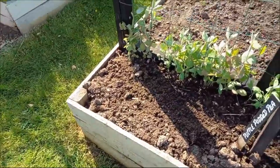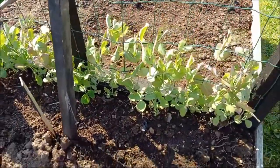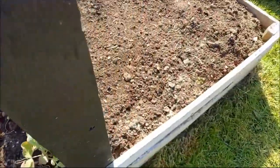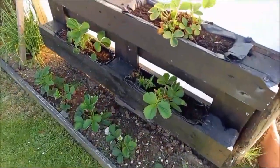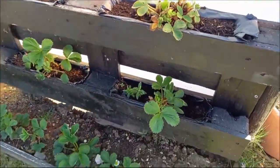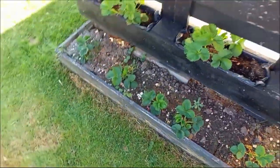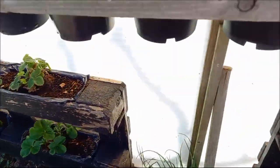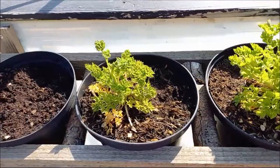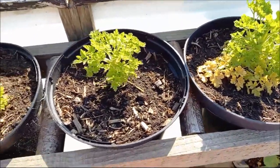On top, in this one we have got purple podded peas — they've been in the same time as the Kent blue. On the wall here we've got the Hanami strawberries, they all survived lovely. Along the bottom it's marshmallow, our current favourite. We kept the parsley over winter to see if it would actually survive and it looks pretty much like it has.